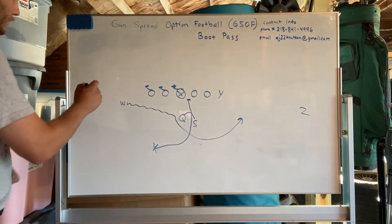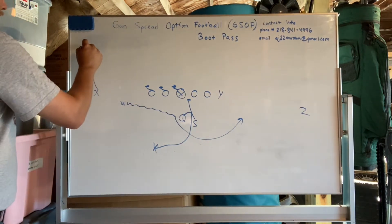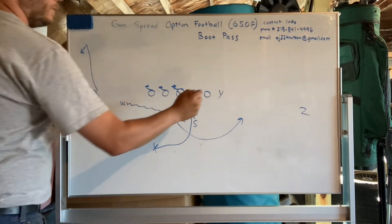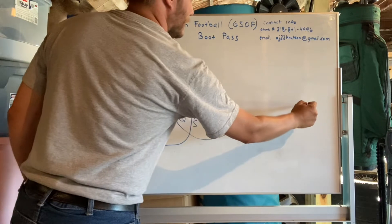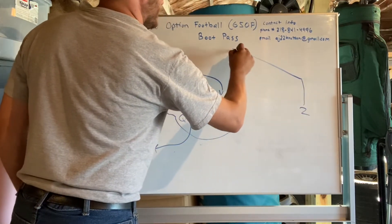The route we have here is for the X to run a fake comeback. You've got a Dre route coming over with the Y, and we've got a backside post with the Z.